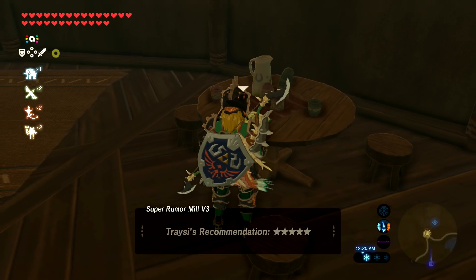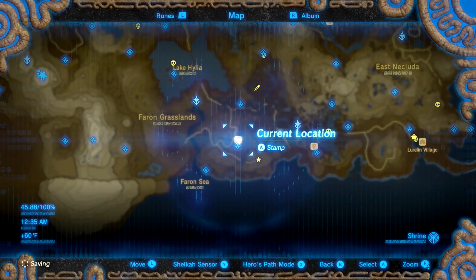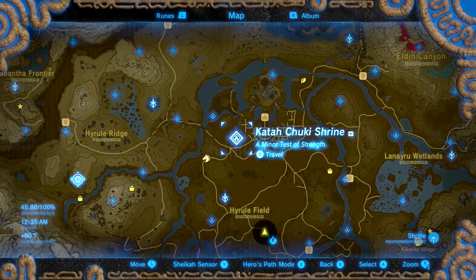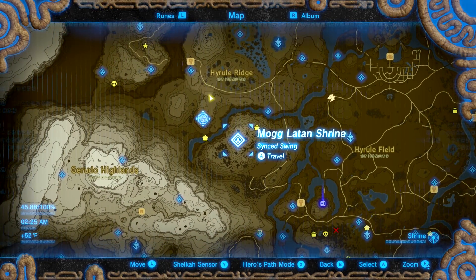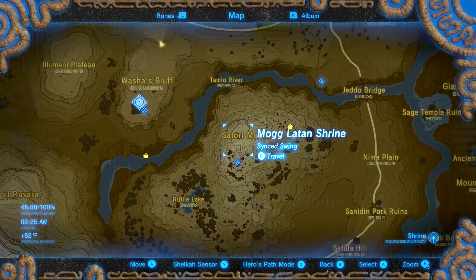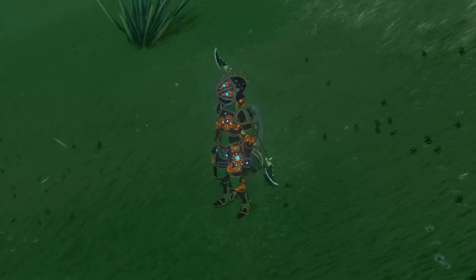So we'll start off by getting the ancient bridle, which is south of Hyrule Ridge, over here to the west a little bit. We're gonna go to Moglatan Shrine on Satori Mountain here, so let's go ahead and teleport there. When we get there, we're gonna be looking for a cherry blossom tree.